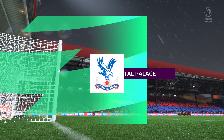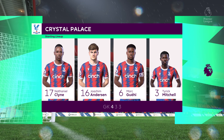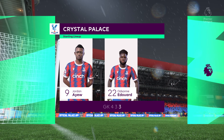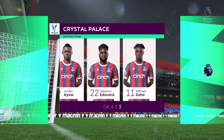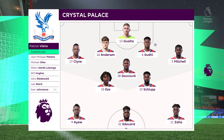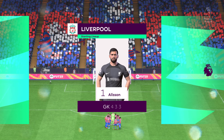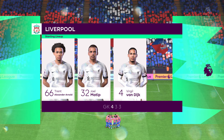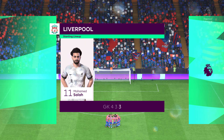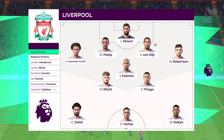Here's the Palace eleven: Jeffrey Shloop starts alongside Eberechi Eze in central midfield, and in this tactical setup they have just the one player in attack. For Liverpool, Alisson begins in goal; Joel Matip plays alongside Virgil van Dijk in central defence; Thiago starts alongside Fabinho in the centre of midfield, and they also line up with just the one striker looking to do a bit of damage.